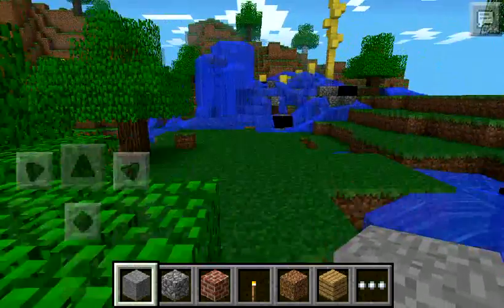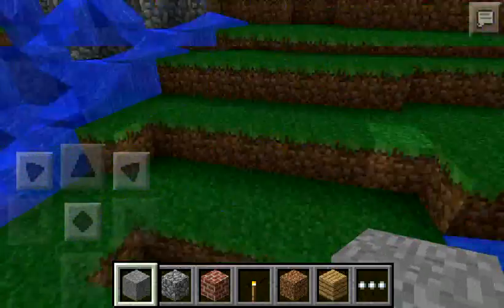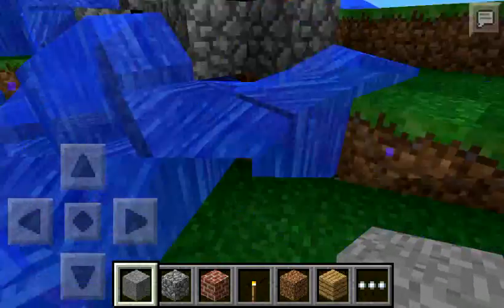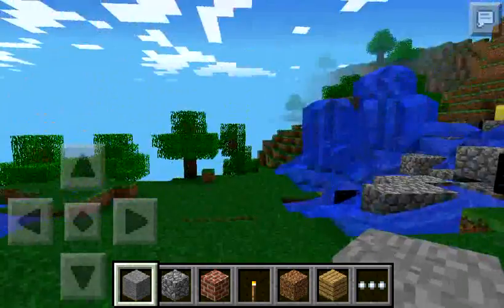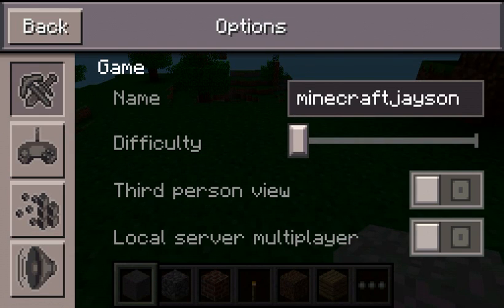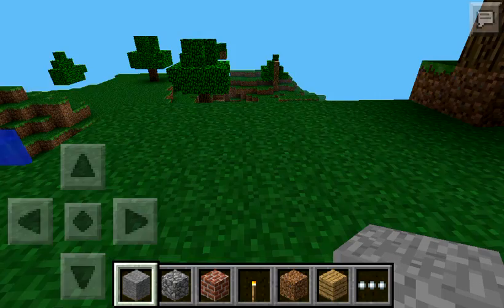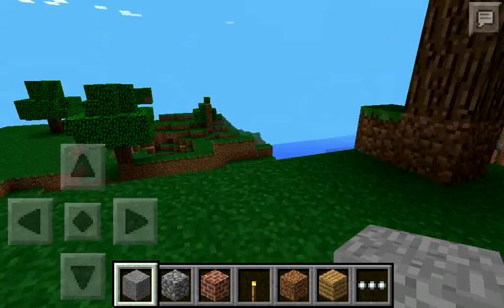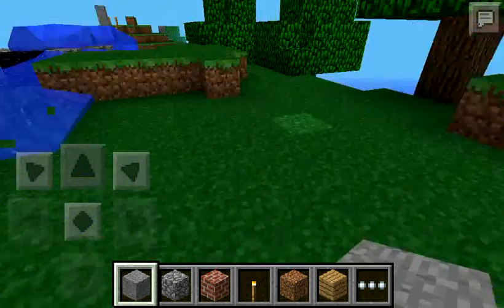This is just so much lag — like I'm moving and it is lagging a whole lot. So what you're going to want to do is go to your options, and these little blocks right here, you can turn off your fancy graphics. This should reduce your lag a whole lot — as you can see here, I can run and move extremely easily.